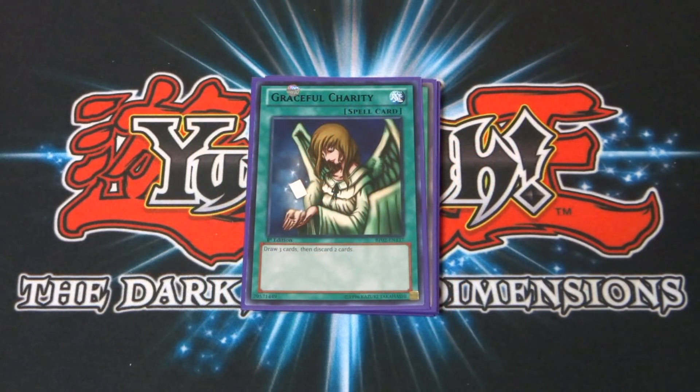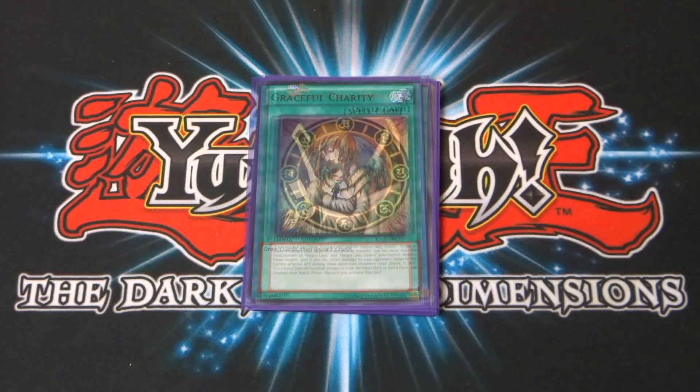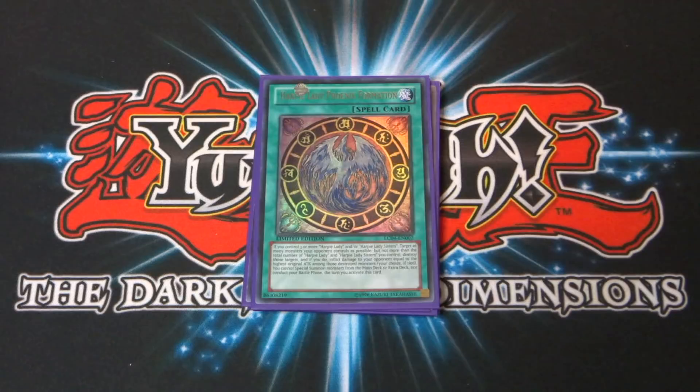Next is a copy of Graceful Charity — draw power for the deck; draw three cards then discard two. Next, Harpy Lady Phoenix Formation. You don't use it often in character deck duels but it's been awesome when you do. If you control three or more Harpy Ladies and/or Harpy Lady Sisters, target as many monsters your opponent controls as possible — but no more than your total number of Harpy Ladies — and destroy those targets. If you do, inflict damage equal to the highest original attack among the destroyed monsters. You can't special summon or conduct your battle phase that turn.